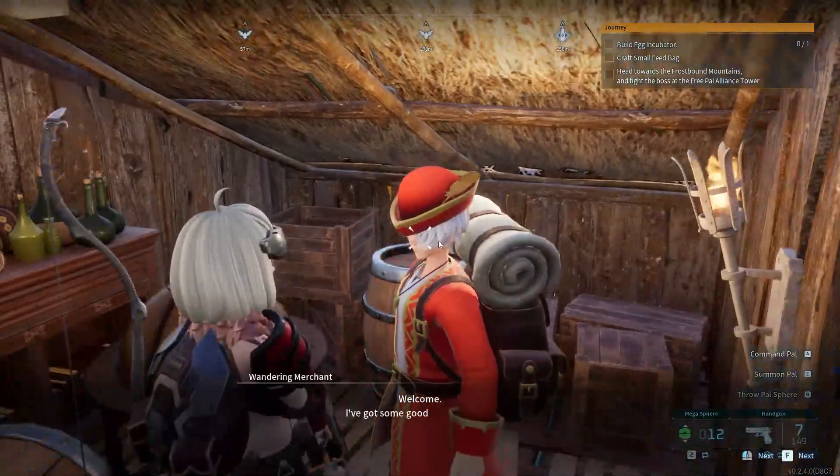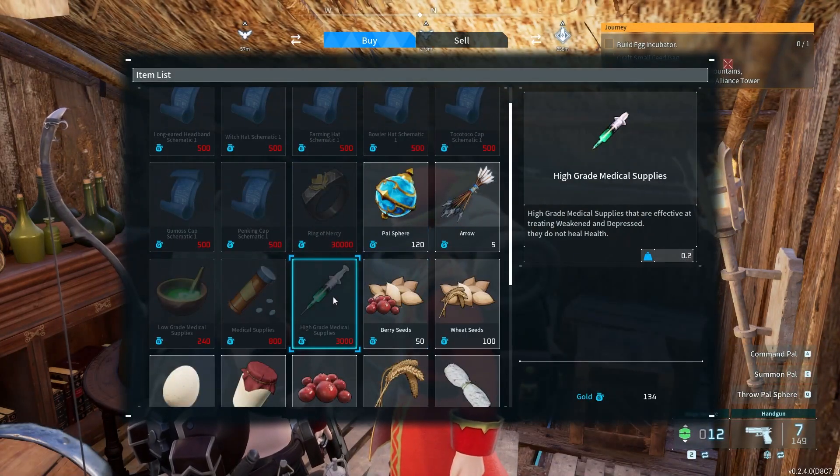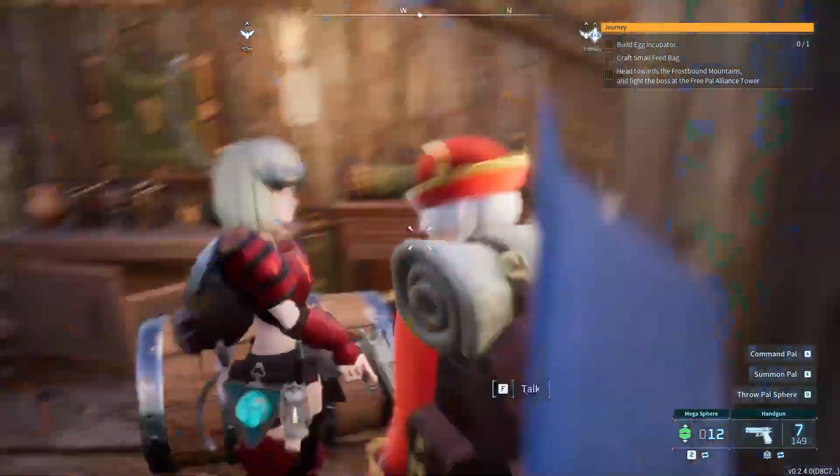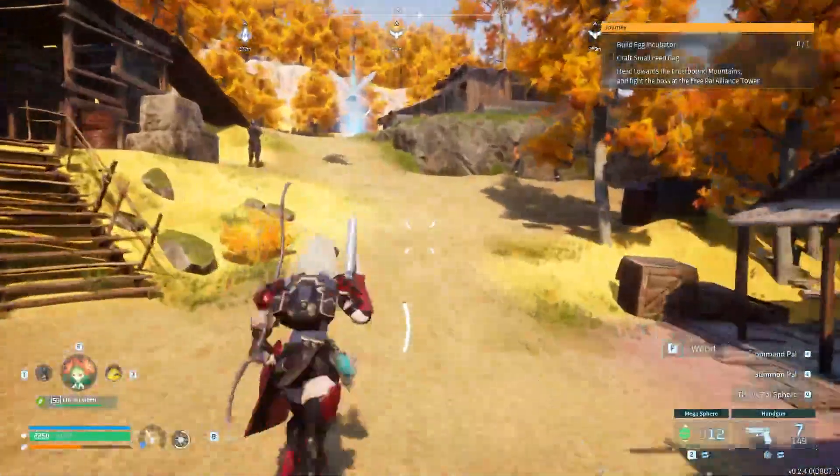With the wandering merchant, all you need to do is talk to them by pressing F, then click on Buy. In the buy menu you'll find High Grade Medical Supplies — it's an injection with a greenish fluid. It costs 3,000 gold, and all you need to do is give this to your depressed pal.